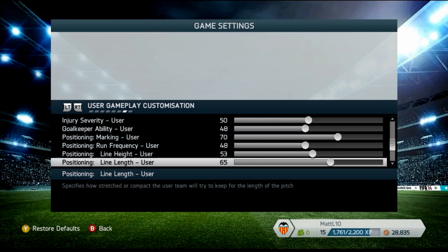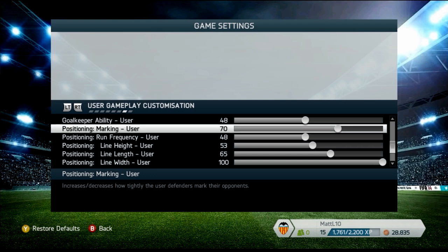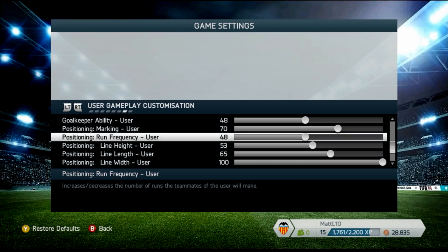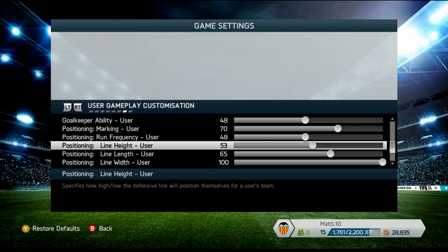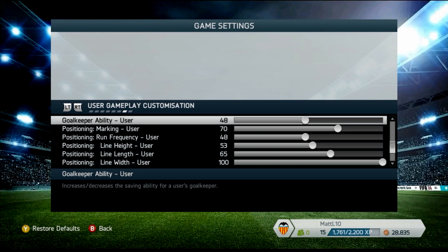I should explore injuries more — that would be fun — but it's all about gameplay right now. Next up: goalkeeper ability at 48, marking at 70, run frequency at 48, line height at 53, line length at 65, and line width at 100. On goalkeeper ability at 48, as I mentioned with shot speed, you want those slight deflections — enough said.